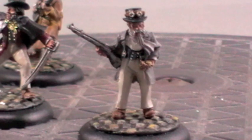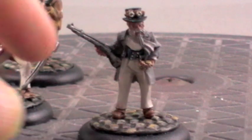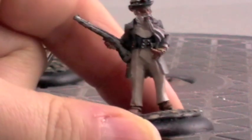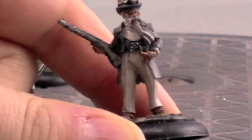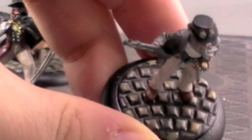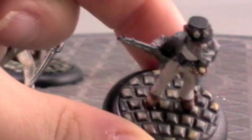And this fella to me looks like a nice old sea dog with his steampunk goggles on his top hat. He's also got his little pocket watch on his hand. And his nice fancy waistcoat with his fancy white trousers. And again his wee base there.